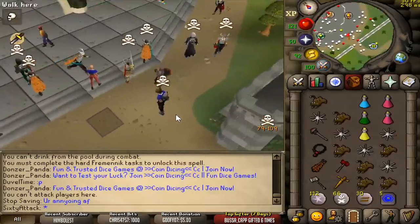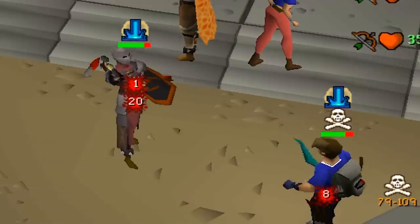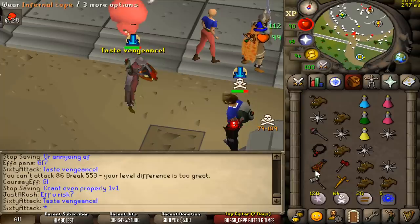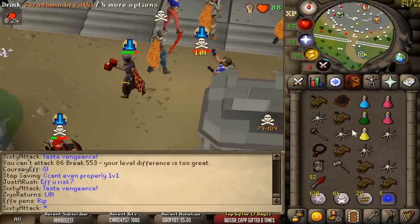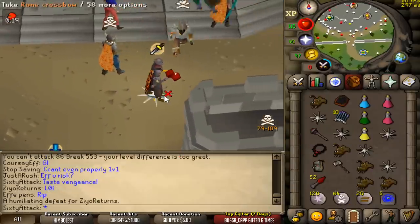I think he wants to attack me — it'd be cool if he does. We've got a pure fight. Good luck, bro. Oh yeah, GG. That's so clean. I'm gonna do more of that, bro. Good fight.